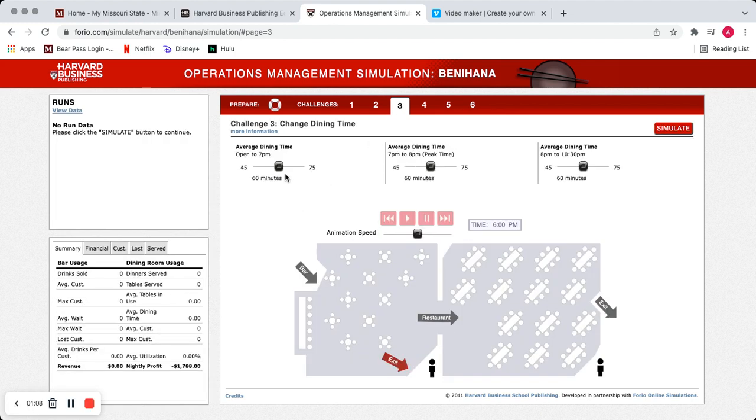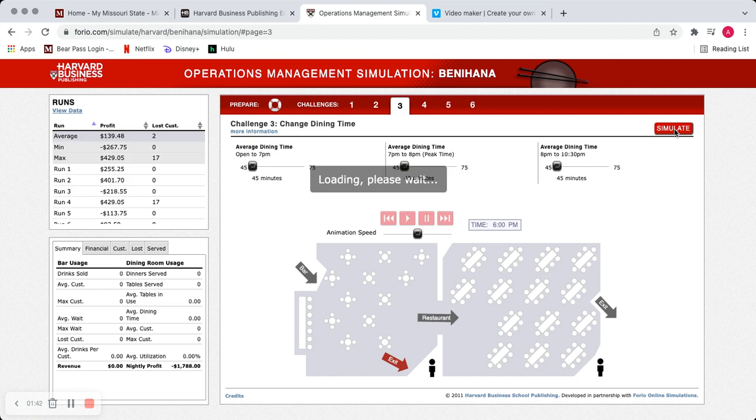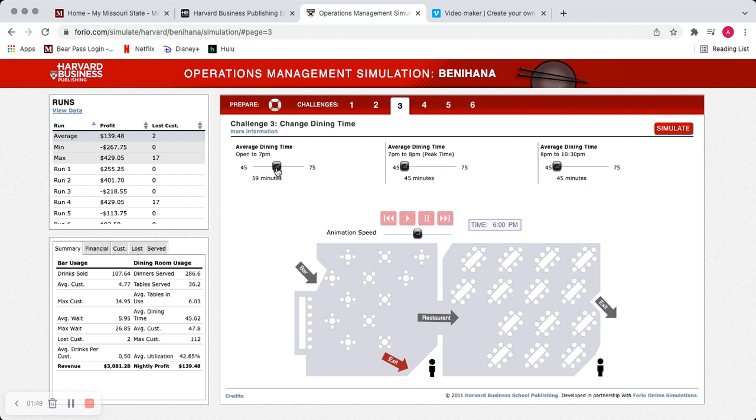For the third setting I also played around a lot. There were times I thought my numbers would be good — from open to 7 I was doing a 60-minute dining time, from 7 to 8 a 50-minute dining time, and from 8 to 10:30 a 60-minute time. But it wasn't working. I found that a 45-minute dining time all around was actually giving me more profit because it was serving more people — they were coming in and getting out quickly. My average profit for that was $139.48.